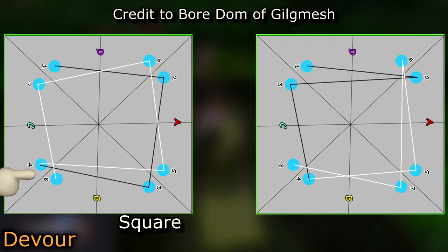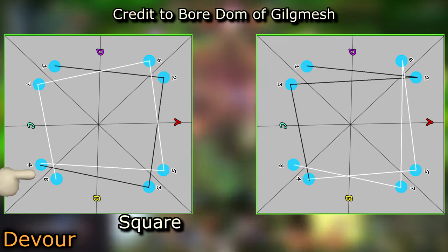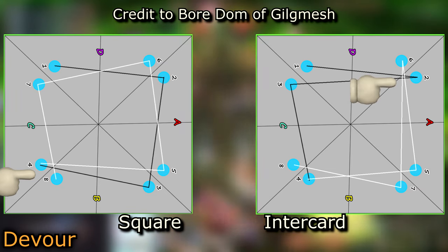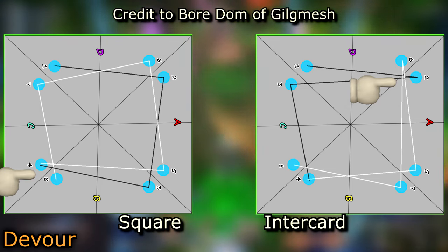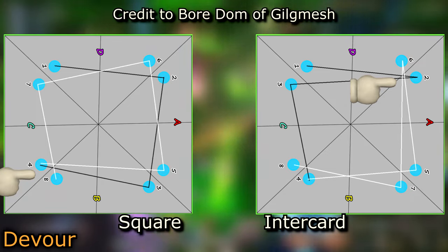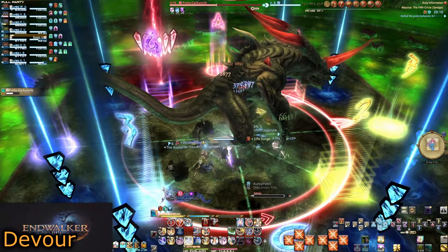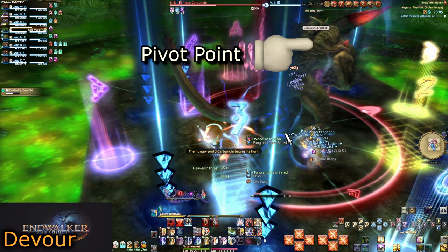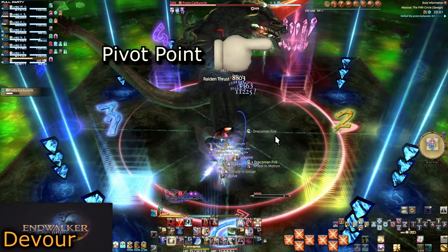He only turns around when reaching the pivot point. Because he only jumps eight times, the second time he reaches his pivot point he is out of jumps. For the intercard pattern, the pivot point is northeast — so the second jump places Carby northeast and he'll immediately turn around and start going the opposite direction. When reaching the northeast a second time, he turns around again and finishes the jumps. Simply orientate yourself so that the first bite spot is in front of you and to the left. See if the pivot point is northeast or southwest, and you're done.